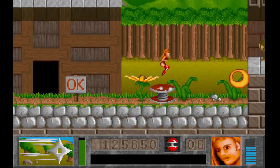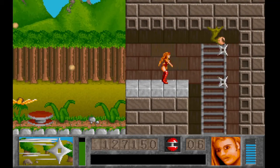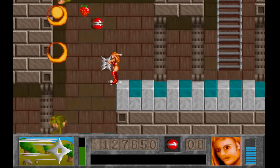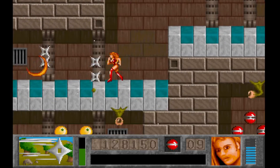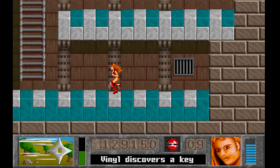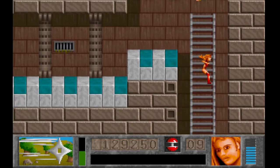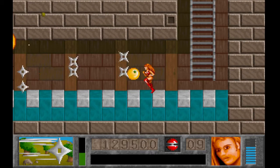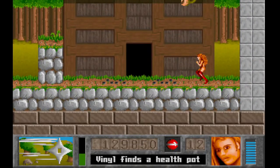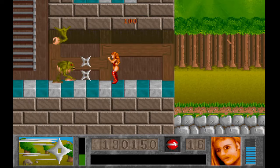One nice thing about the projectiles in this game is that they are destructible for the most part. Basically, almost any projectile can be killed. The eyeballs did some damage to me — their projectiles can be killed too, but they have like two or three hits per, and obviously their projectiles are flying at a decent rate of speed, so you're most likely not going to kill it before it hits you. I just kind of ignore them and damage boost through them.